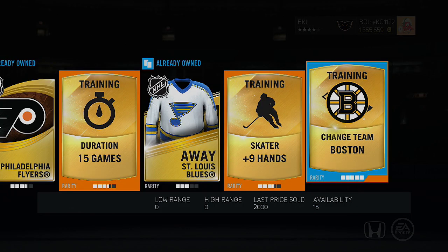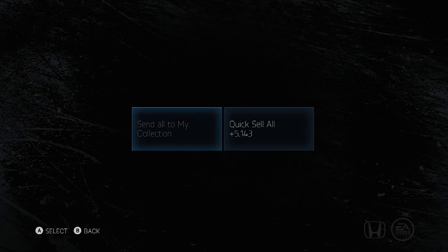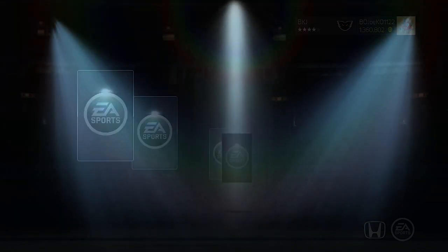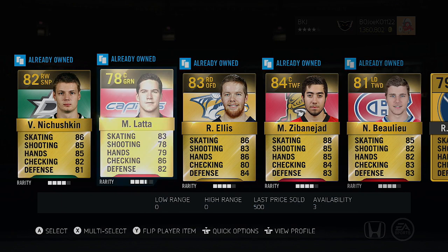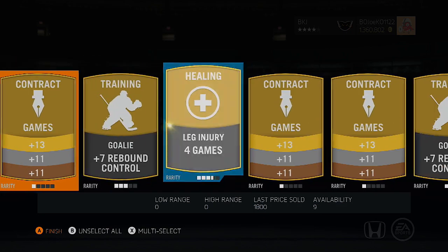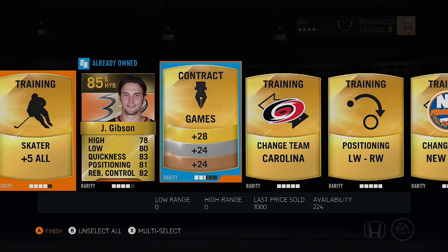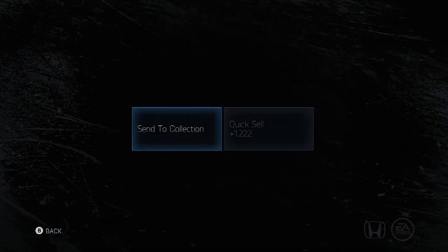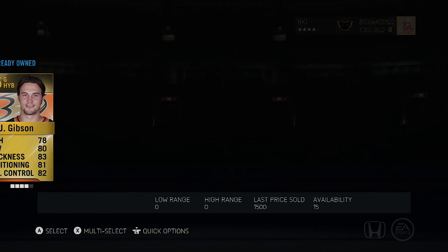A 15-game duration — that's always good. Boston change team I can hold on to since I'm going to be redoing my team soon. I've almost won the Division 1 title twice in a row so I'm going to make some changes. Last mega pack: Nizhushkin, Lada, Ellis, Jeb, Craig Adams, Cam Atkinson, Jesper Faust, Fiddler, plus-5 all for goaltenders, Soderberg, another plus-5 all, Johnny Gibbs, and a change team. Good consumables in that pack.